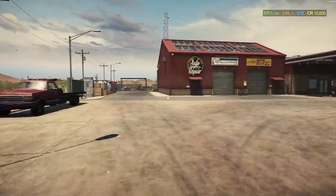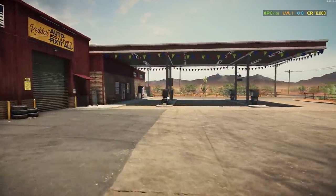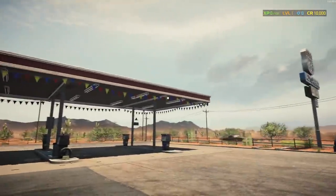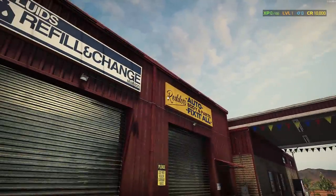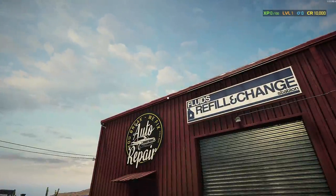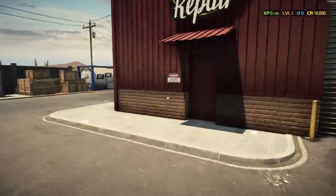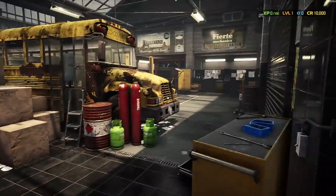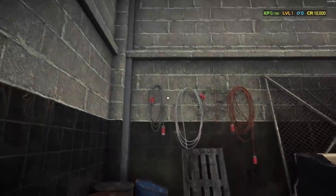Let's go ahead into our shop. The gas station doesn't look too run down — actually not bad. I like the little flags right here, it kind of looks like a grand opening. We've got Red's Auto Body and Parts, fix-it-all, fluids refill and change station, and the auto repair. Let's go in the front door. Danger, do not enter, authorized person only... our shop is completely cluttered!